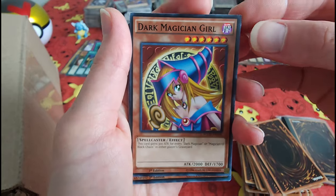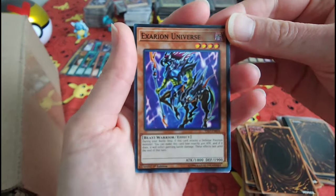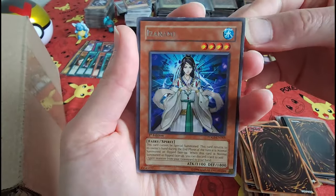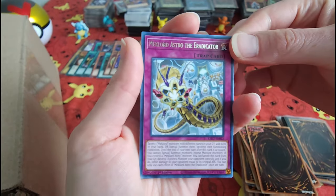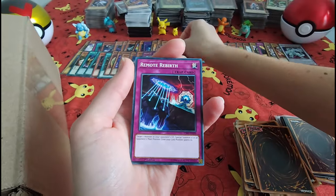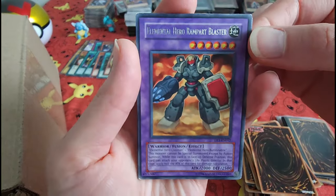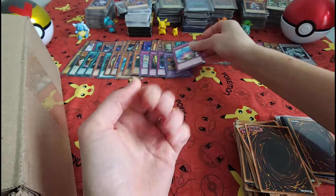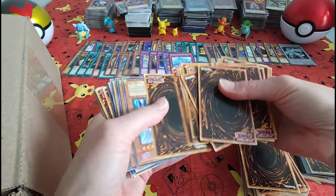Dark Magician Girl! Now I've got Dark Magician and Dark Magician Girl, Dark Magician and Dark Magician — and Magic Cylinder and Dark Magic Cylinder. Whoa! Compulsory — activation — eyes. All right, let's get our next little pile sorted.